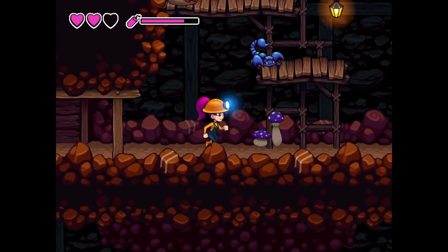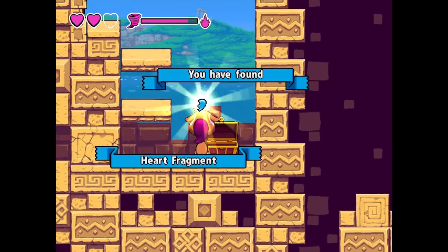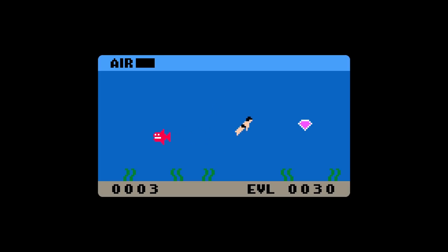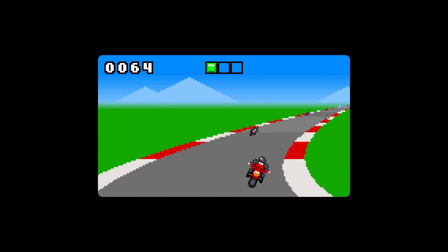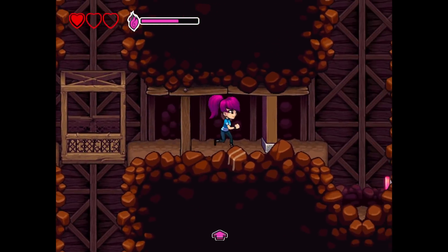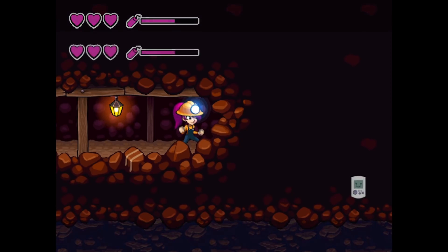Some enemies can only be defeated with low attacks, and if you accidentally press attack again you could slide into an area you'd rather not be. There aren't many different enemies, and the blue scorpions are the worst — they attack before you can hit them. Your life only has three hearts; you can get more by finding four heart fragments, but these are few and far between. In the town there are also mini games to play for high scores — all very simple games but somehow still fun. The graphics are mostly nice and colorful, everything moves smoothly, though the characters do look like a mobile game.